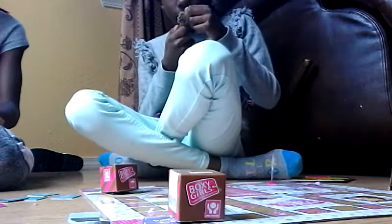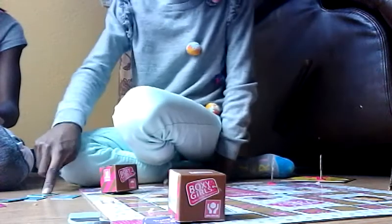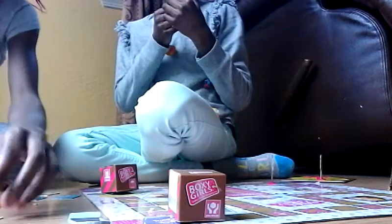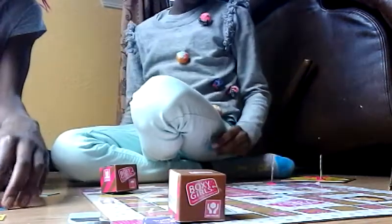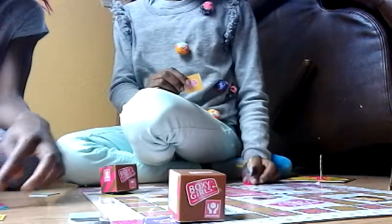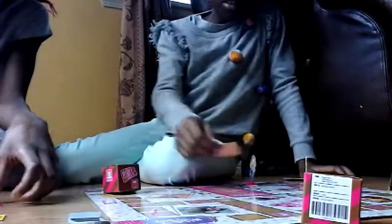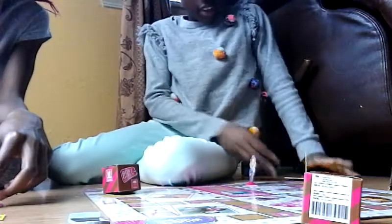It looks like the one she's wearing is the surprise one. Okay, let's see which one is the surprise one. I'm gonna choose this one — it's like a letter box. Okay, looks like I'm gonna put this one in. Right there — we got B, O, X, and Y and that spells BOXY. I'm gonna put this in the B. Okay Dorcas, your turn — here you can spin.